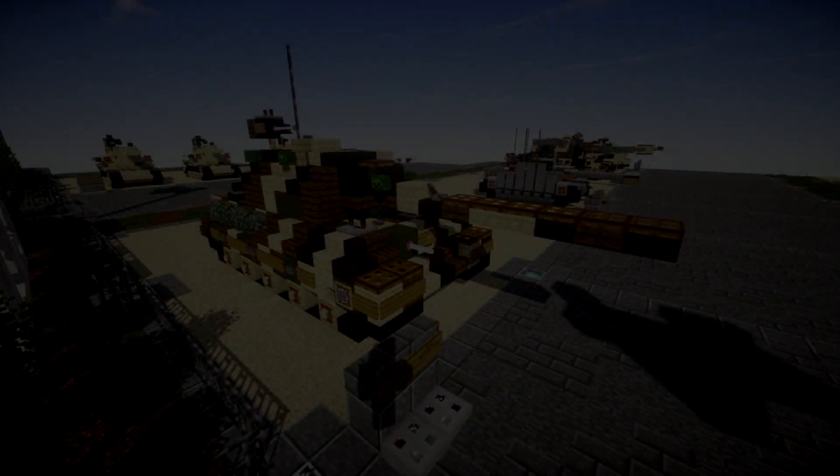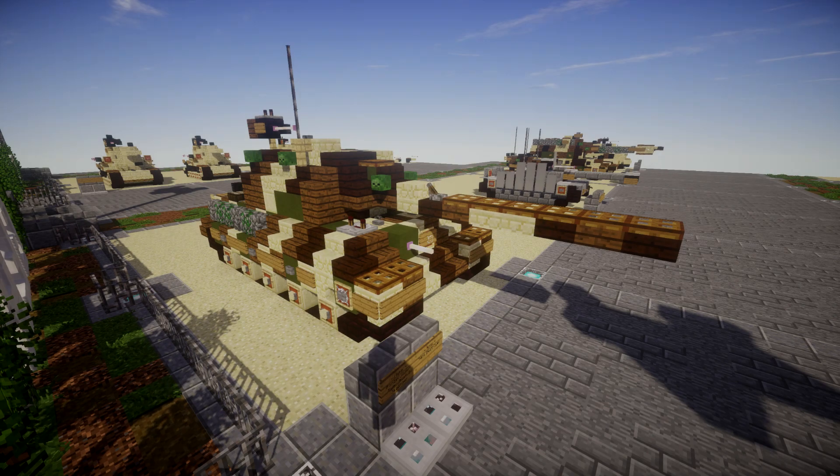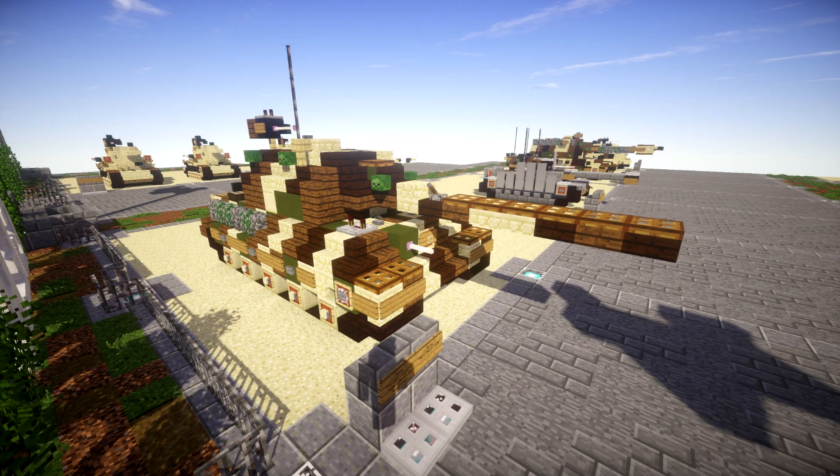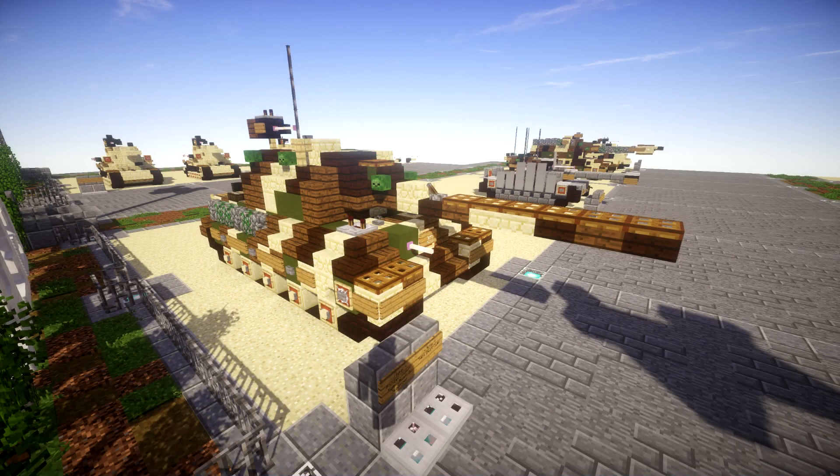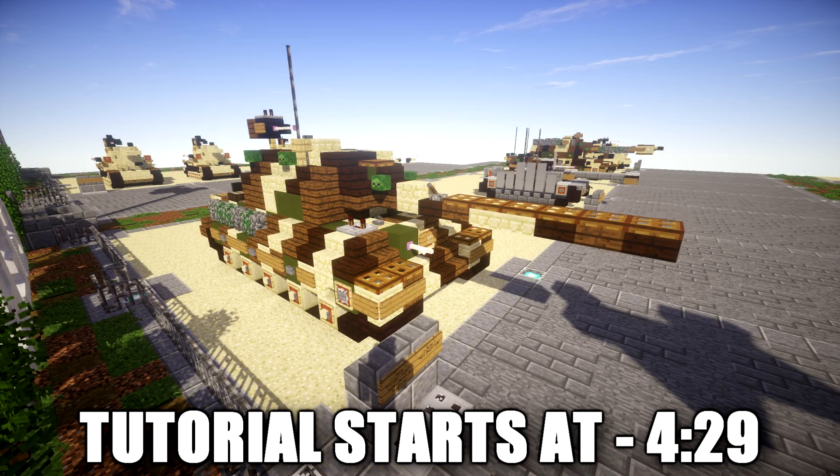Hello ladies and gentlemen, this is Garrett24 bringing you another Minecraft World War 2 vehicle tutorial. This is where we will be going ahead and building the Jagdtiger, which translates to Hunting Tiger. This is the common name of a German turretless heavy tank destroyer of World War 2. The official designation was Panzerjäger Tiger Ausf. B, as it was based on the lengthened Tiger II chassis. The ordnance inventory designation was Sd.Kfz. 186.